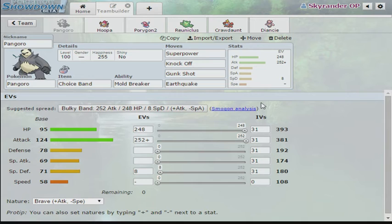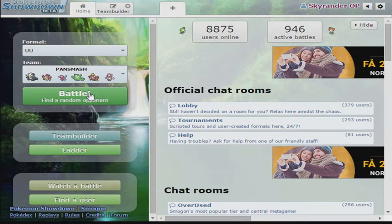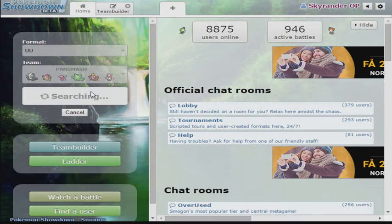They obviously wanted Cresselia instead of Reuniclus, but I really want the defensive presence instead, even though I do believe Hoopa kind of solves that for me. I've tried this team a few times with mixed results, and we're right now below 1000 rating. It's very likely we're meeting people using weird sets and just, in general, bad players. But I'm using a pretty bad team, so hopefully that evens itself out.